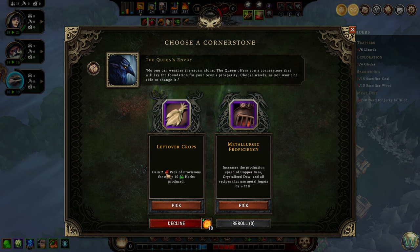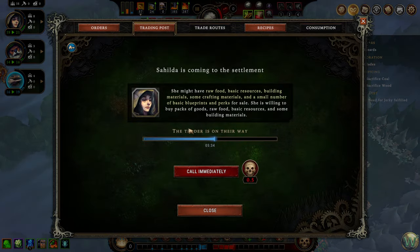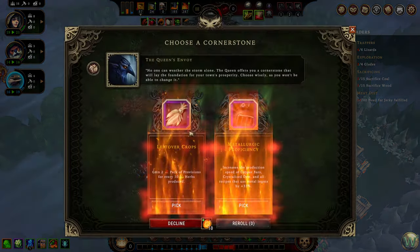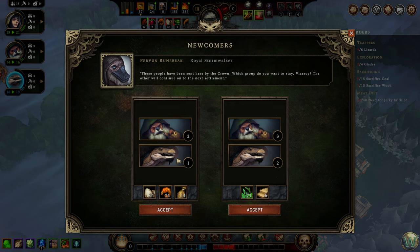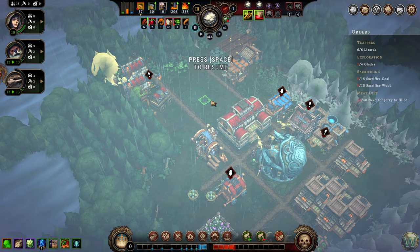We don't have trade routes available yet — we have to buy Dim Square level one in the Smotering City upgrades tree in order to get trade routes working, but you can still sell them to a random trader that comes to the town. So that's a really good cornerstone. We also have metallurgic proficiency, which increases production speed of copper bars and crystallized dew, as well as all recipes that use metal ingots, by 33% — and crystallized dew is a metal ingot. This one is good but probably not as good as leftover crops, so I'm going to take leftover crops. Then we have our newcomer party — I'm going to take the five people over the three people.